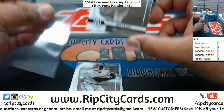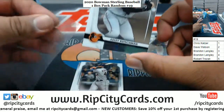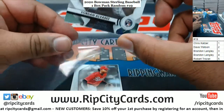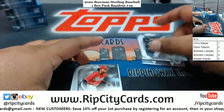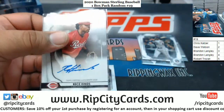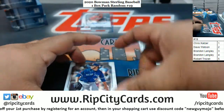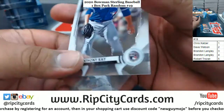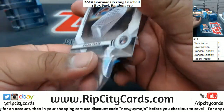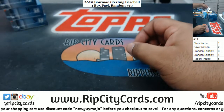All right, for Chris we got: Louis Patino, Ellie Rushman, Jordan Alvarez Rookie, Reece Hines, an Autograph, Anthony Kaye, and Dylan Cease Rookie Cards. All right, that goes to Chris. Thank you, Chris.